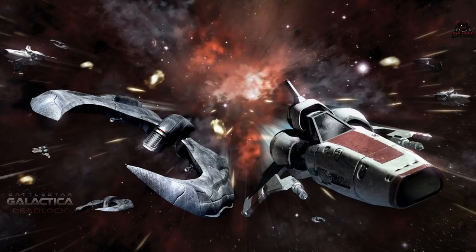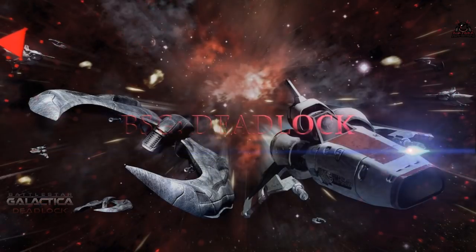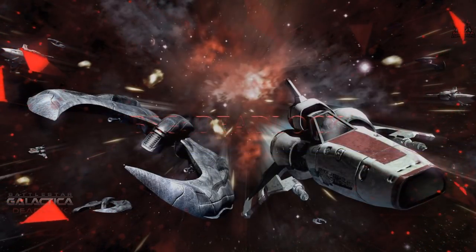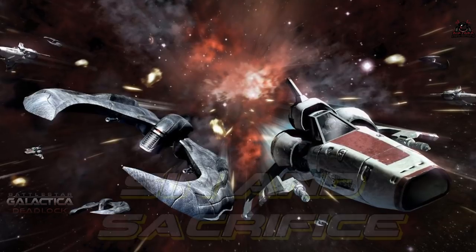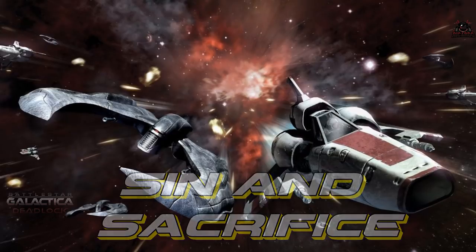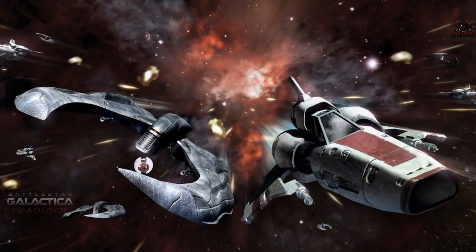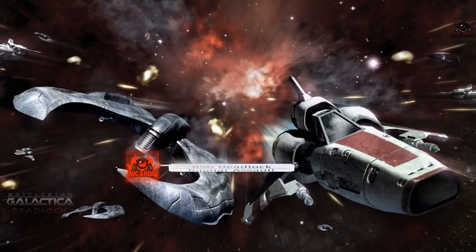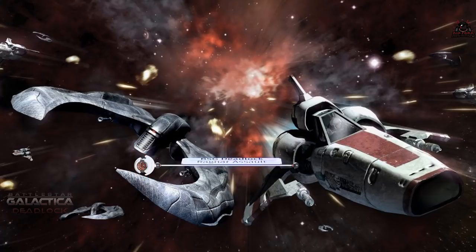Hello, it's Ricardo and welcome back to Battlestar Galactica Deadlock: Sin and Sacrifice. This is now the final campaign mission, mission 11. Sin and Sacrifice is the fourth DLC to come in the Battlestar Galactica season 1 campaign. We've seen the addition of new ships, chatter veterancy, and of course campaign missions. Let's take a look at this final campaign: the assault on Ragnar.